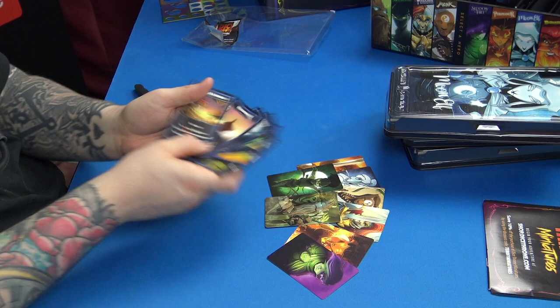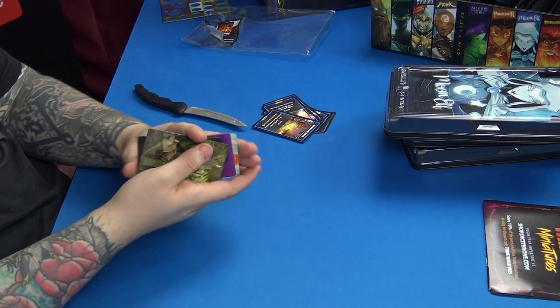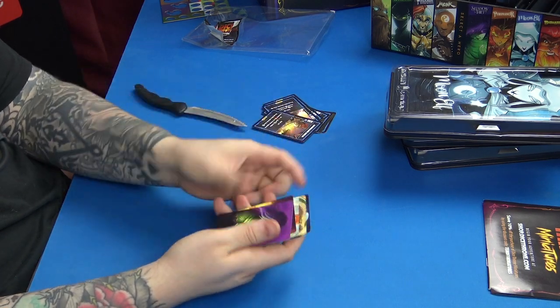There's one promo card for each character, so you've got one for the Barbarian, one for Monk, one for Moon Elf — looks like one for each character. If you want to pick a character at random, which is always a fun way to do it, shuffle them up, draw one, and you've got it.